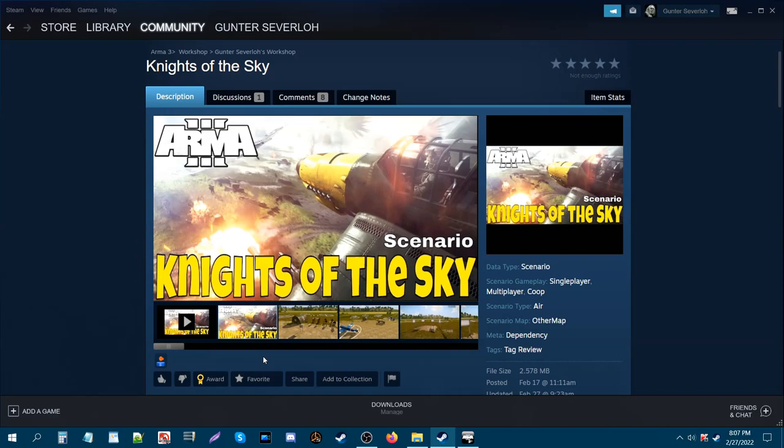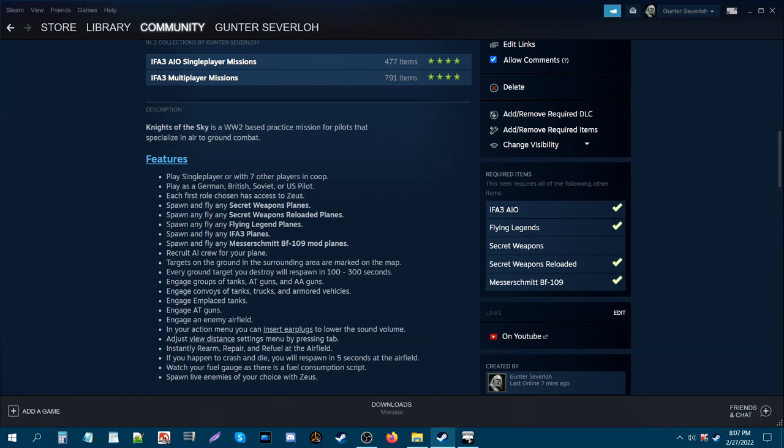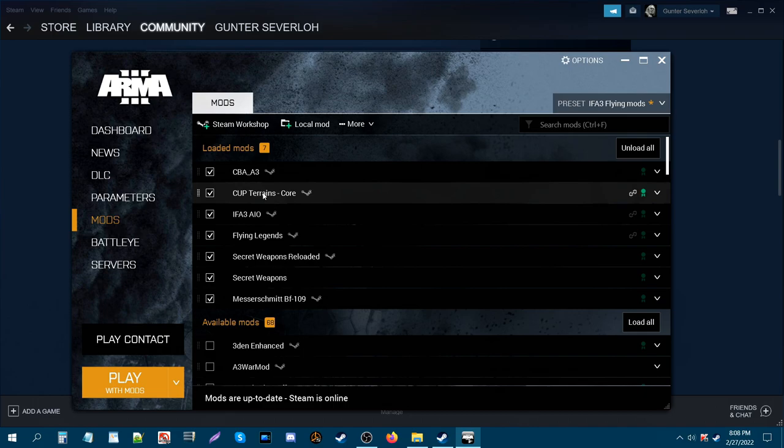Knights of the Sky — this is Gunter Severlo. We are on my Steam Workshop page for the mission Knights of the Sky. This is version 1.2, a massive update with quite a few new features and some new requirements. Let's go to the Arma 3 launcher to see what I have loaded up for the mission.